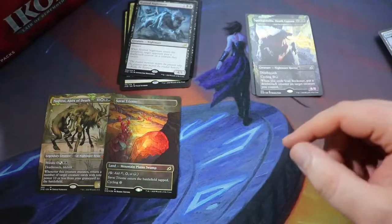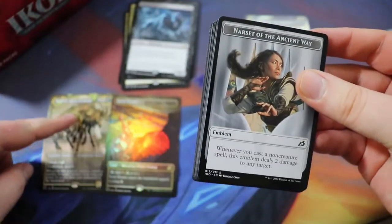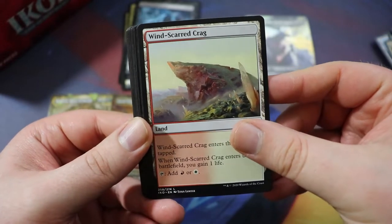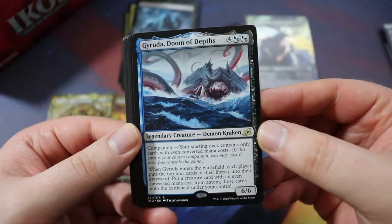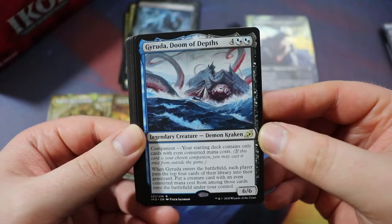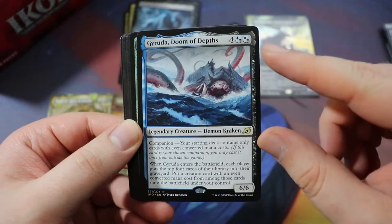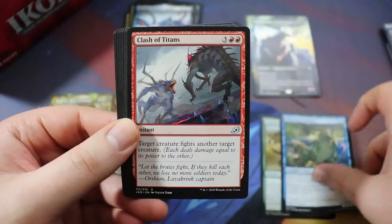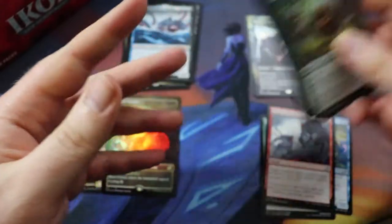I think we're in a good position to build a pretty sweet Abzan-style deck. I keep trying to remember that color combination. Narset of the Ancient Way — a little token thing. Wind-Scarred Crag — pretty good fixing for the deck. We have Gyruda, Doom of Depths. I'm not really going to focus on a companion unless we can really make it work — maybe Gyruda, maybe not. We can just play him for black-black. Another Lead the Stampede, Pollywog Symbiote, Clash of Titans, and the almighty Brushwag.